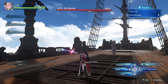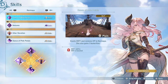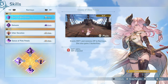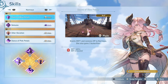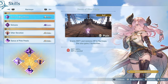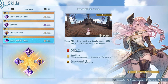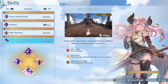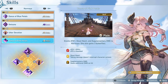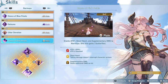Now let's go over Narmaya's skills. She actually has three different self-buffing skills. Dance of the Blue Petals grants three immediate butterflies, boosts her defense by 40%, and restores HP — making her much more sustainable so you don't get one-shot by pretty much anything. Dance of Pink Petals also grants three immediate butterflies and a 30% attack boost, which you may not take advantage of if you're already hitting the damage cap. It also grants Stout Heart, which makes all of your attacks uninterruptible and provides an innate 20% defense bonus.